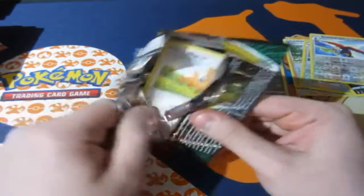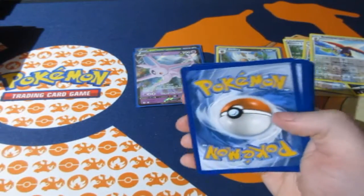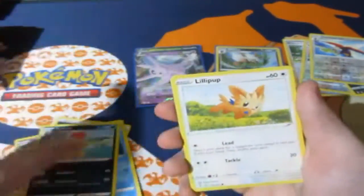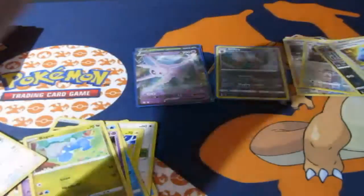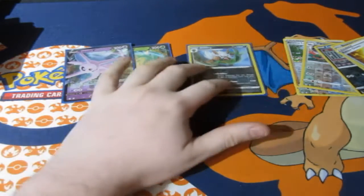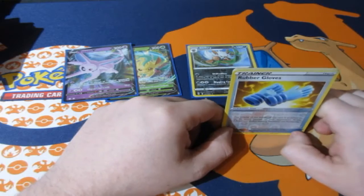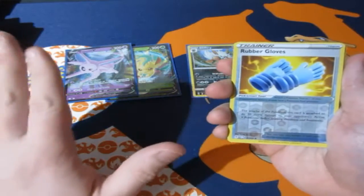Just get me out of this nightmare. This is an awful Elite Trainer Box — well, it wasn't awful, it was okay, but my god this is absolutely ridiculous. Not even a Full Art, just two V cards, not even any extra Holos — just standard two Vs. That's really bad luck.